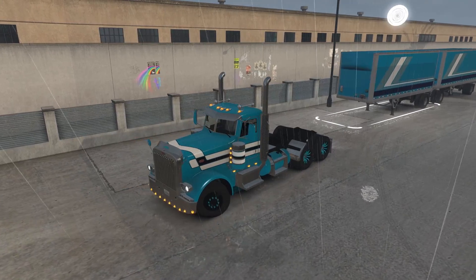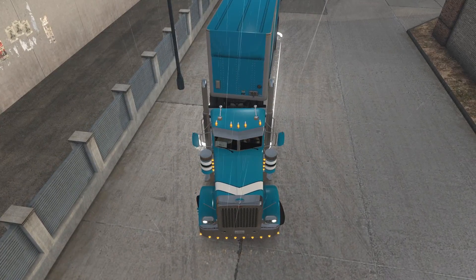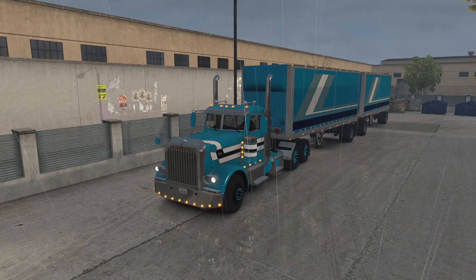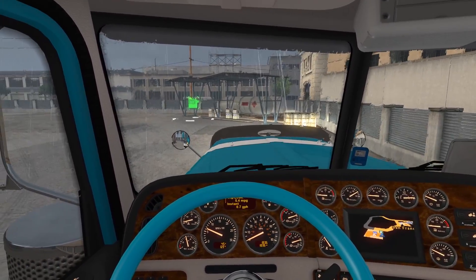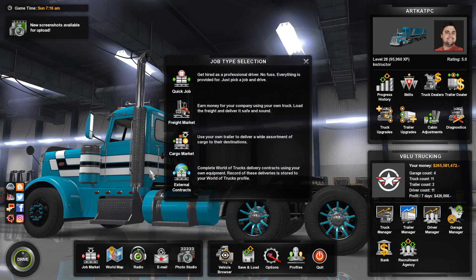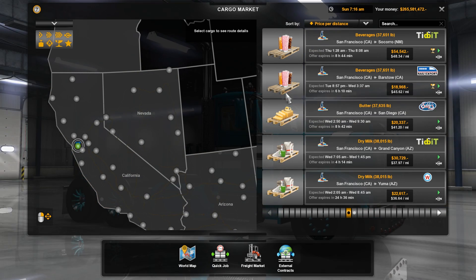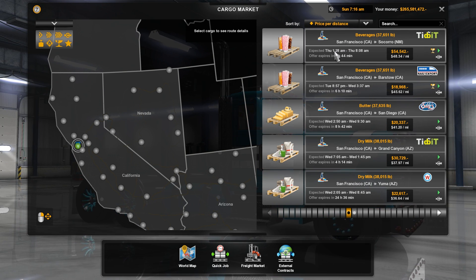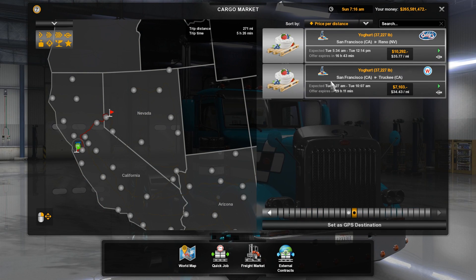Ready for work, ready for business. It is San Francisco so there is a lot of rain. Let's look at the cargo market — that's where we go to pick our cargo. We're going to pick one in the area. I want price per distance. Our best paying job right now is a really long job to Sirocco, but we're going to go for the shortest. Is there a city-to-city one? No.